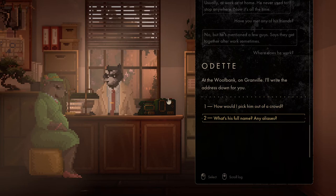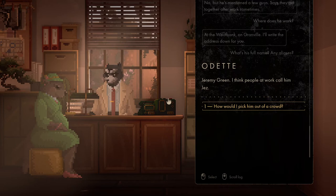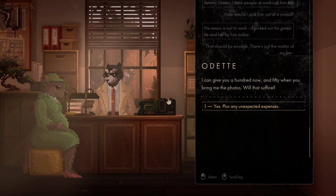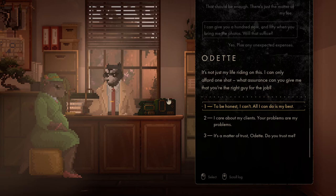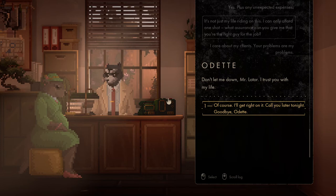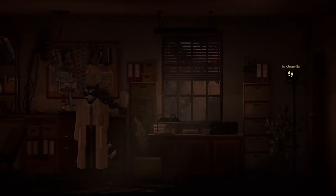What's his full name? 'Jeremy Green — I think people at work call him Jez.' And how would I pick him out of a crowd? 'He wears a suit to work. I picked out his green tie and hat for him today.' Okay, that should be enough. That's just a matter of my fee. 'I can give you a hundred now and fifty when you bring me the photos. Will that suffice?' Yes, plus any unexpected expenses. 'It's not just my life riding on this. I can only afford one shot — what assurance can you give me that you're the right guy for the job?' To be honest, I can't. All I can do is my best. I care about my clients — your problems are my problems. 'Don't let me down, Mr. Lotor. I trust you with my life.' Of course, I'll get right on it. Call you later tonight. Goodbye.